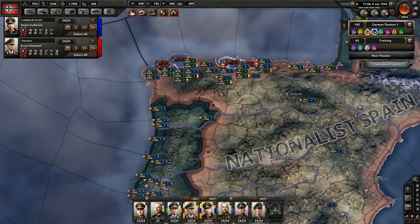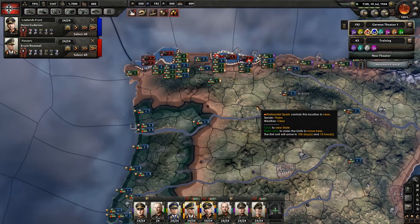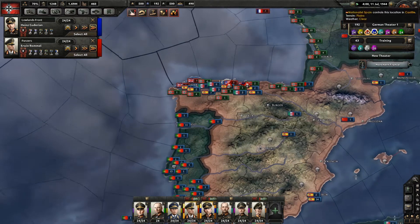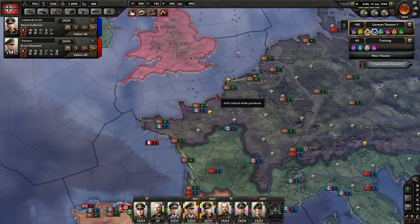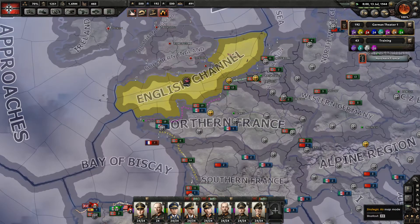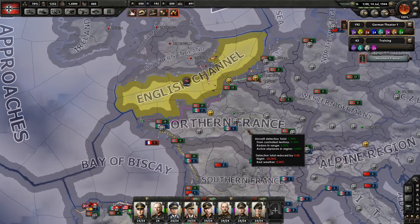How are things going over in Spain? We are actually managing to push those guys back, which is fantastic. And then when that's done, I think I'll actually set those guys up on a defensive line over there, just to sort of help out with that. So we could try and get those paratroopers across. I mean, it is risky. How is the air superiority? It's kind of somewhere in the middle. It might work.